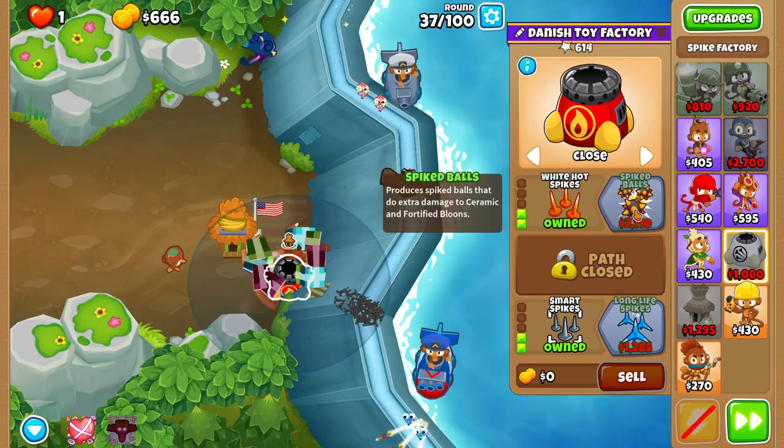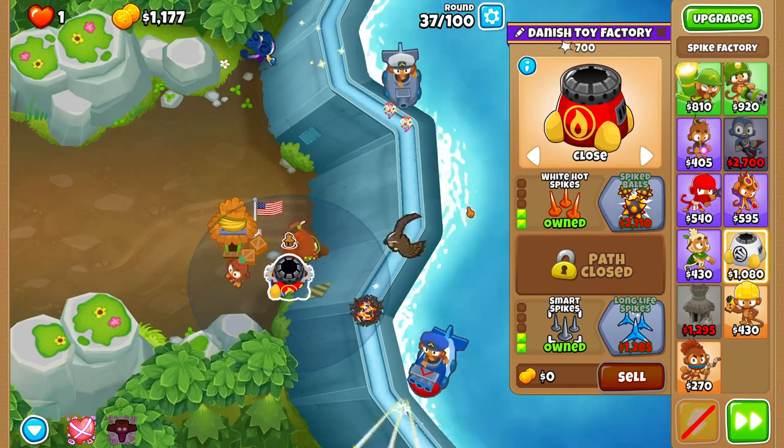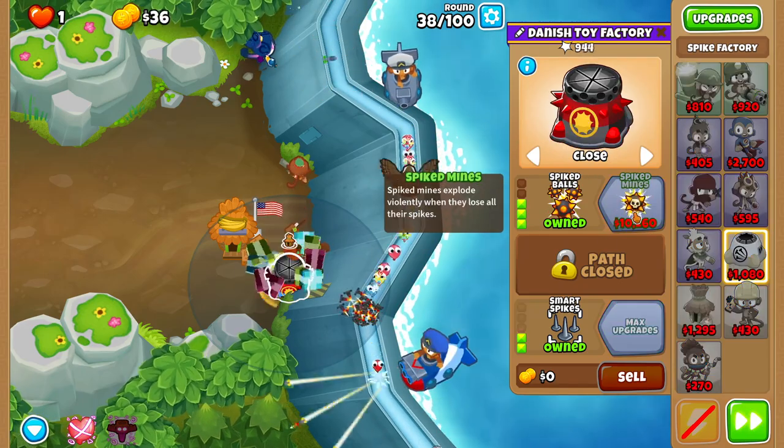And then for round 37, upgrade your spike factory to White Hot Spikes. Mid-38, get spiked balls.